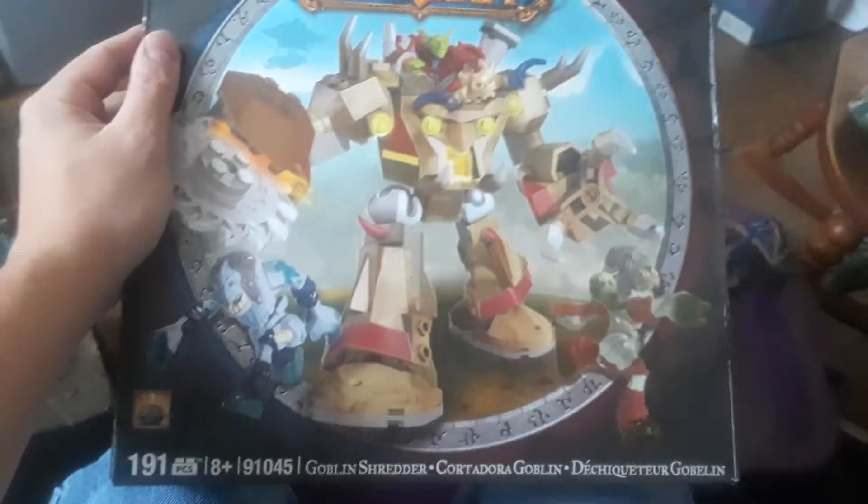Now we have this panda on this turtle, which is kind of neat. And our final one is this giant goblin treather with three figures. Here's the goblin shredder, which spins around and has claws. Check it out — that's kind of cool.